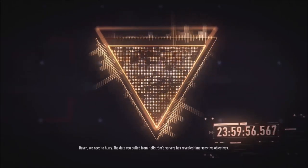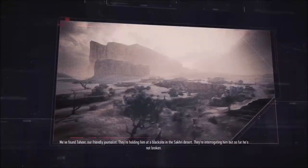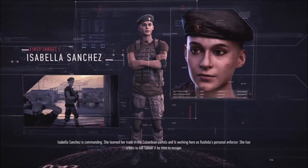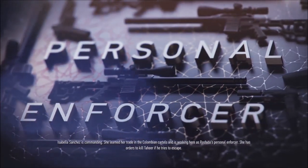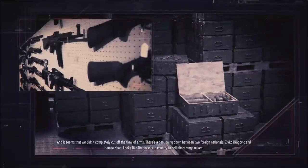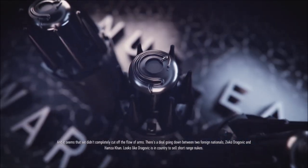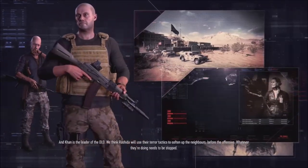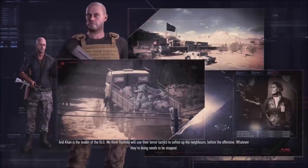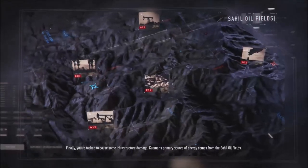Mission briefing: The data pulled from Hellstrom's servers revealed time-sensitive objectives. There's a friendly journalist being held at a black site in the Sakri desert - they're interrogating him. Isabella Sanchez is commanding; she learned her trade in the Colombian cartels and is working as Rashda's personal enforcer, with orders to kill Tajir if he tries to escape. There's also a deal going down between Jivko Dragovich and Hamza Khan - Dragovich is in country to sell short-range nukes. Khan leads the DLO, and Rashda will use their terror tactics before their offensive.